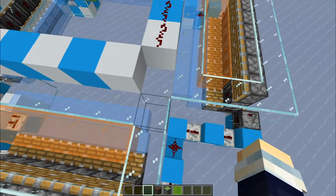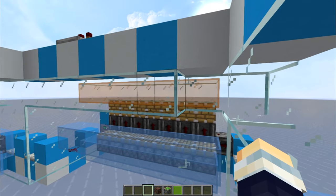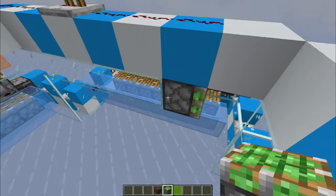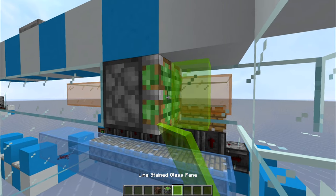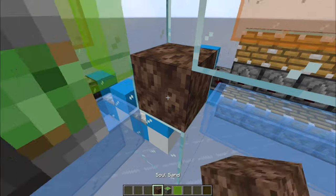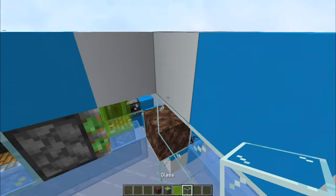Now it's time for the soul sand elevator. Break the block on the corner, break these two, and place a sticky piston facing to the right. Break that spare redstone and place soul sand with a glass pane there — it will push the items in.